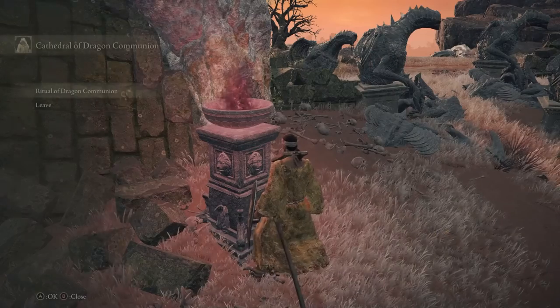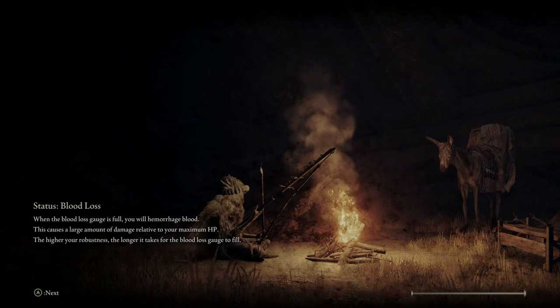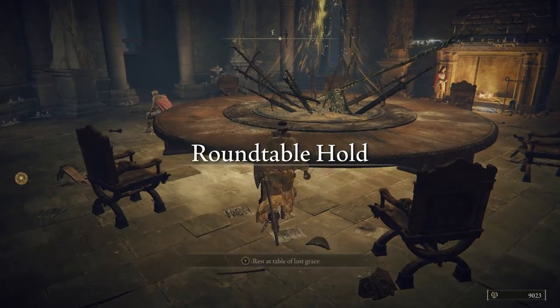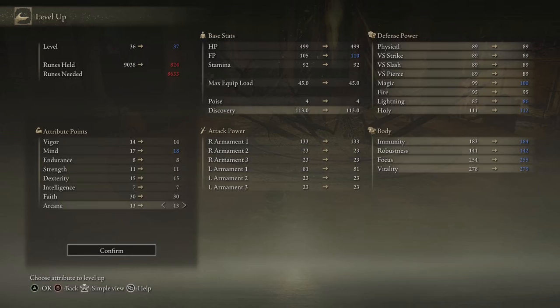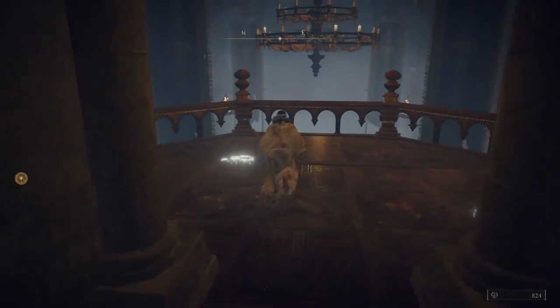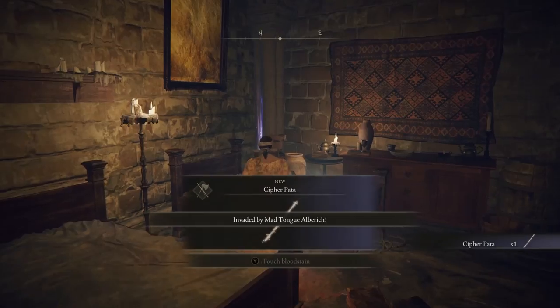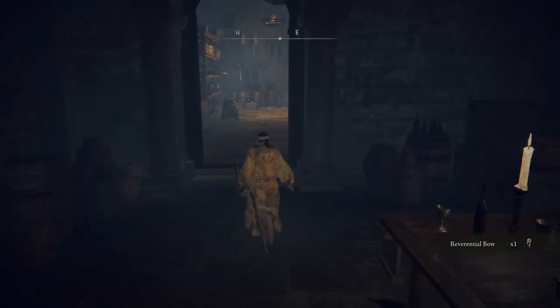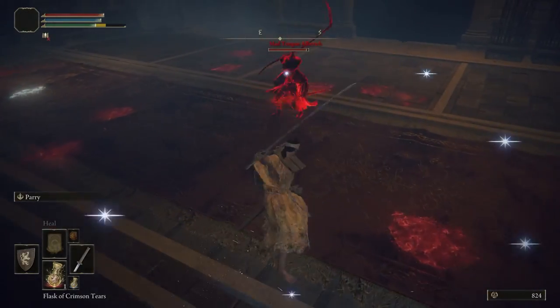Our next step is to head back to the Round Table Hold. Here we're going to go ahead and pick up our melee weapon, the Cipher Pata. This is a phase where you are going to die, so do not go into it with a ton of runes. Try to minimize the amount of runes you take into this area, because you will end up dying. At the Round Table Hold, we're going to jump over the balcony and immediately start running to the left, back through a series of rooms, until we find the Cipher Pata just laying there. That's going to queue the invasion, and the Madtongue Alberich is going to waste us, but it doesn't matter. All we want is the Cipher Pata, which we keep even though he kills us.